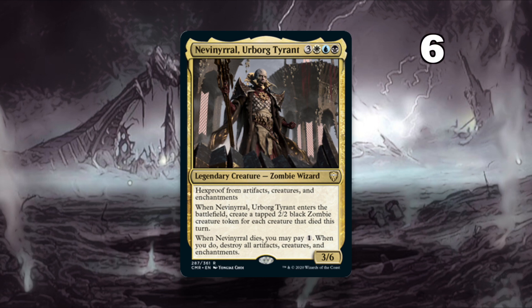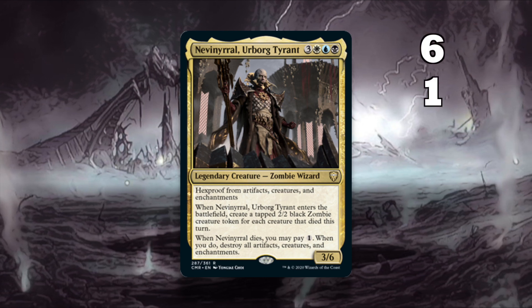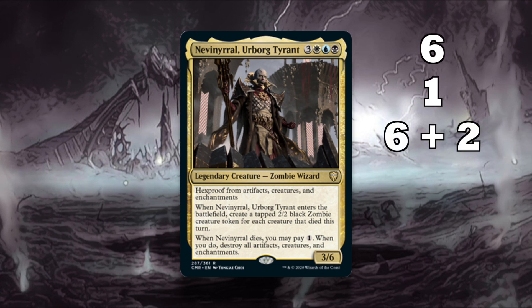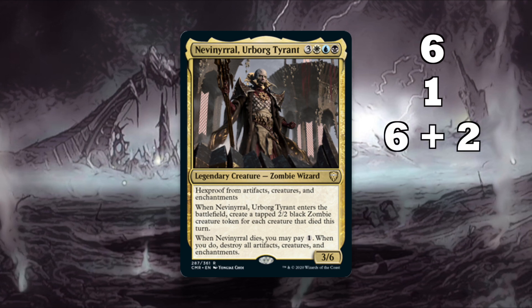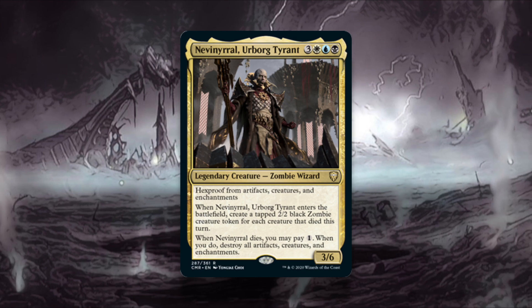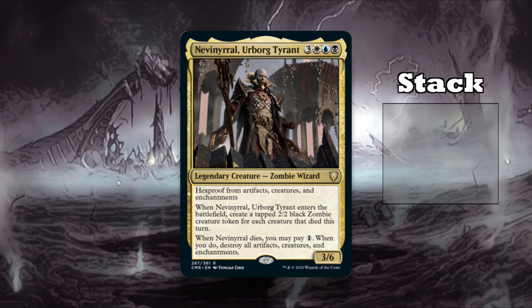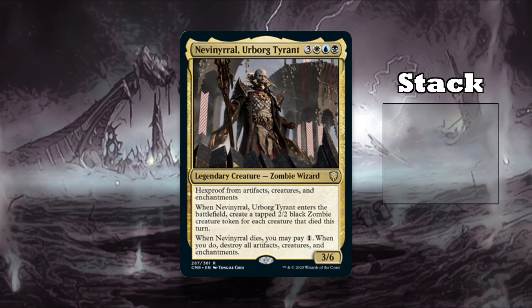You need 6 to play him, and then you need him to die and then pay 1 to board wipe, and then another 6 plus the commander tax to play him again to get your zombies. However, there is a better way of doing this. In fact, by using the stack to your advantage, you can respond to Neve's enter the battlefield effect by wiping the board with him.